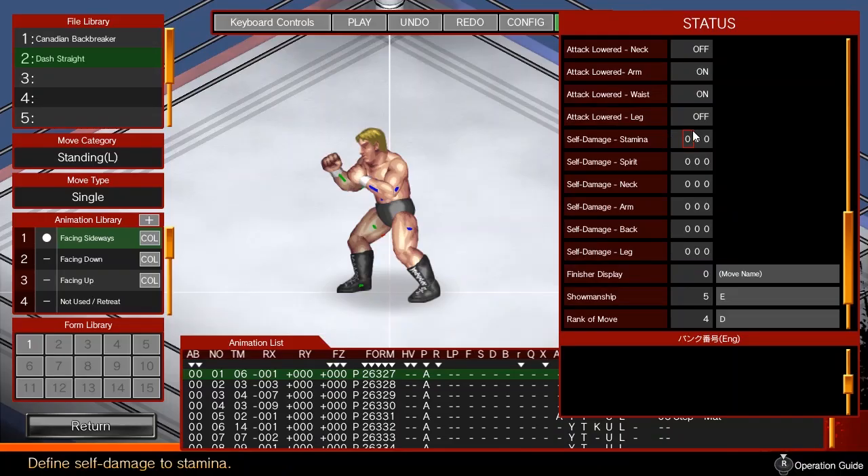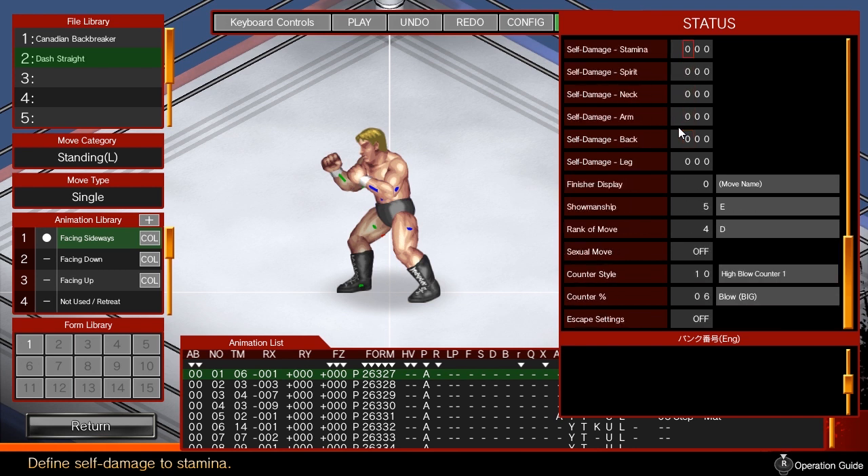Attack lowered flags make it so that a move is less effective if the attacker has taken damage to the applicable body part. For realism, I like to use these flags on the body parts used to perform the move. If the move has an active B flag, you can set the amount of self-damage received.